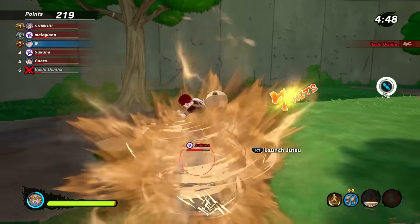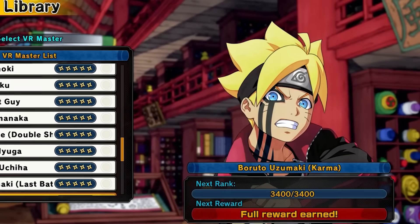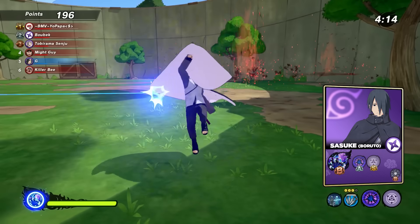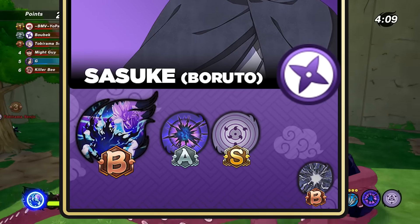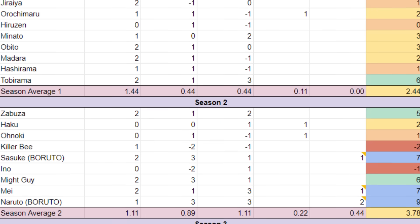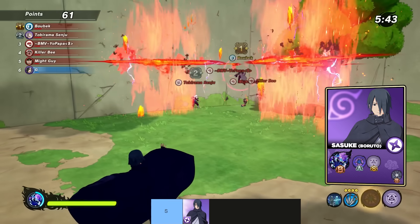I've spent the last couple of weeks playing with all 39 DLC characters in Shinobi Striker so I could tell you which ones are worth your money. I've created a character card for each one, showing what I think of their ultimate and their jutsu, as well as whether they bring something bonus like a new substitution jutsu or new weapon with a unique moveset. I turned those ratings into numbers, punched them into a spreadsheet, and it spits out the character's place on the tier list.